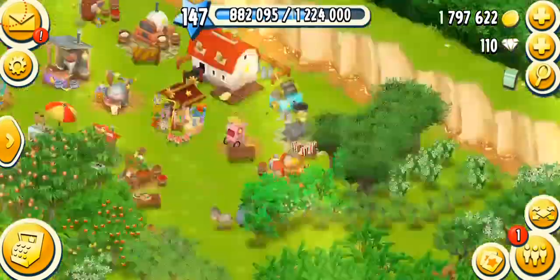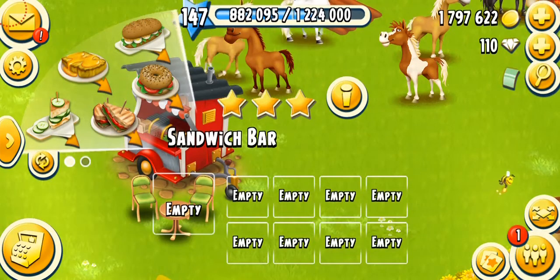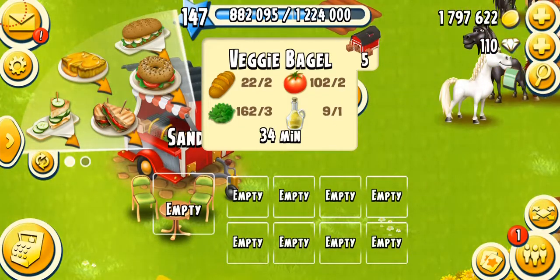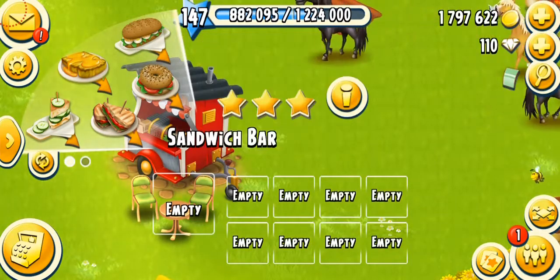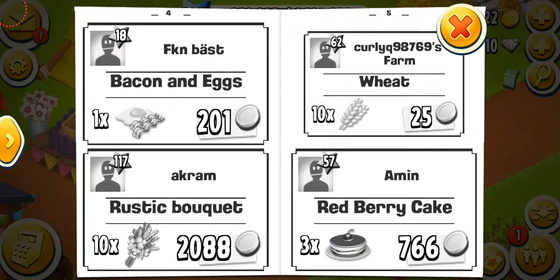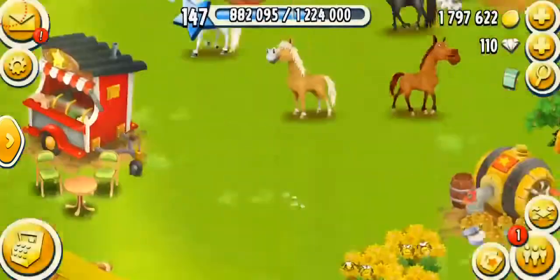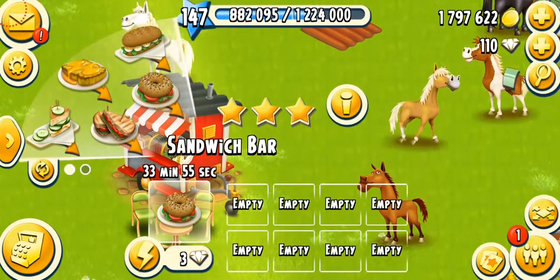The first product you unlock in this machine is Veggie Bagel at Level 61. It gets ready in 14 minutes, or 34 minutes on a fully mastered machine. It needs two breads, two tomatoes, three lettuce, and one olive oil. Tomatoes and lettuce are not that easy to get because these are rare crops. When you get them in the paper, make sure you buy them quickly because other people are willing to buy them too — tomatoes get sold real quick.